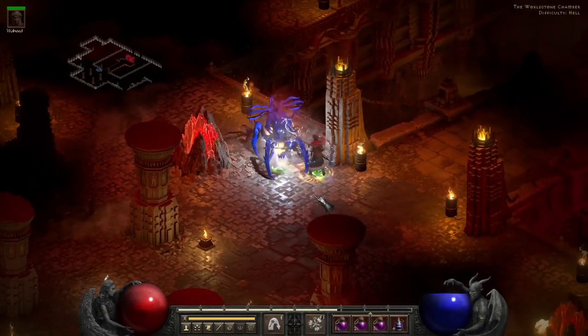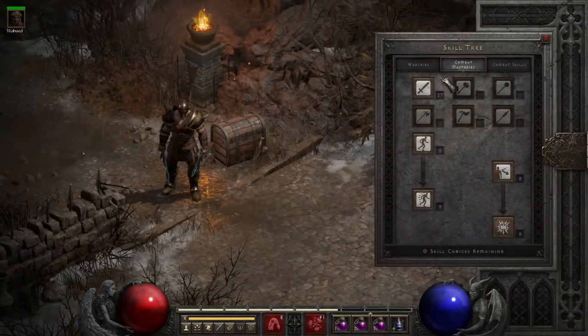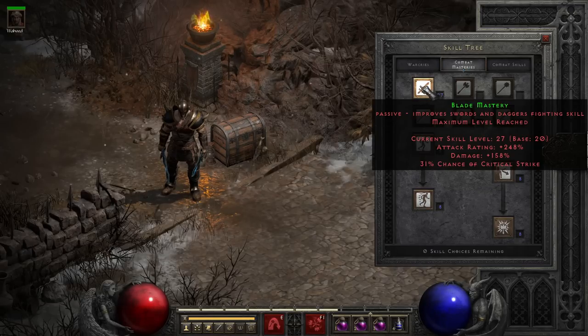Though even with physical immunes, we do have an answer that we'll get to at higher levels. Our skill selection is pretty simple and point-friendly, with 20 points in our weapon of choice — which you see as swords here — since Grief Phase Blades are generally the top pick for the slot.